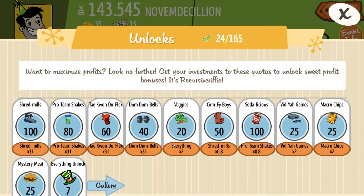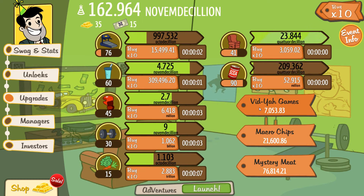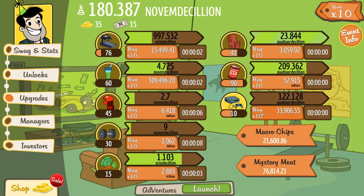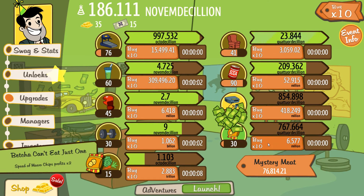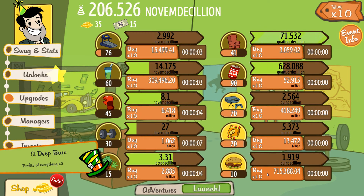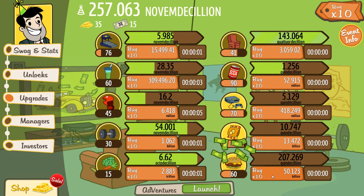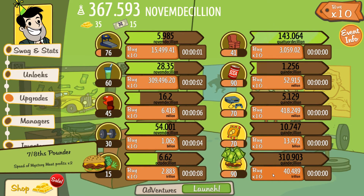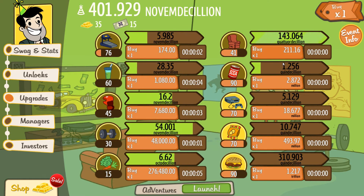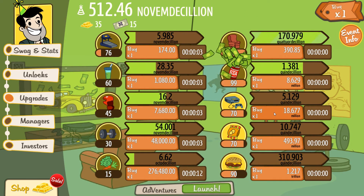Your veggies, you don't actually make that much money on. So it's possible to upgrade the mystery meat, and that might be the best solution — I'm not 100% sure. I opted to not do that, and only get the first upgrade in everything on the right-hand side, and then just upgrade everything on the left-hand side. If you do screw up, just get to the next upgrade, which will be another bonus, and then don't go past that.